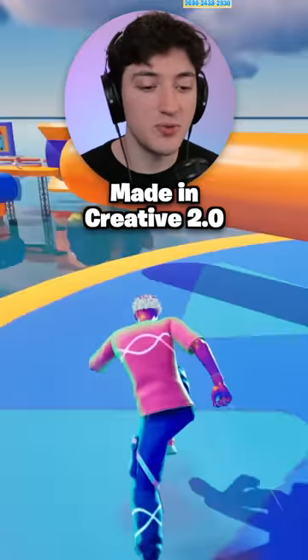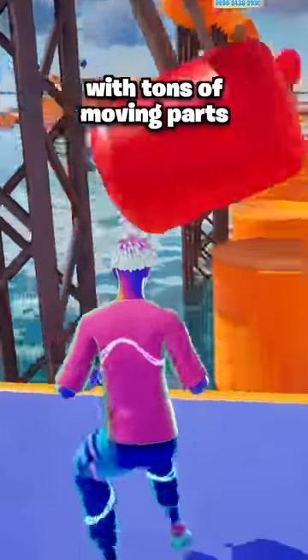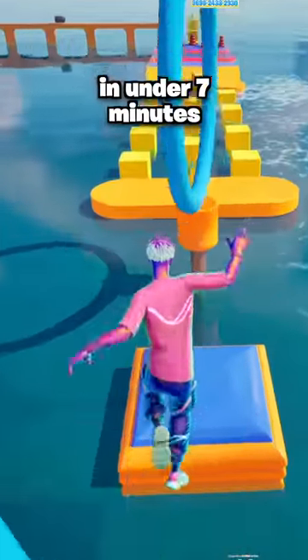Here are 3 new Fortnite maps made in Creative 2.0 you need to try. First is the Big Inflatable Death Run, which is a really fun obstacle course with tons of moving parts. See if you can beat this in under 7 minutes.